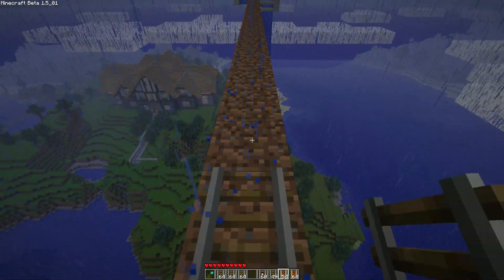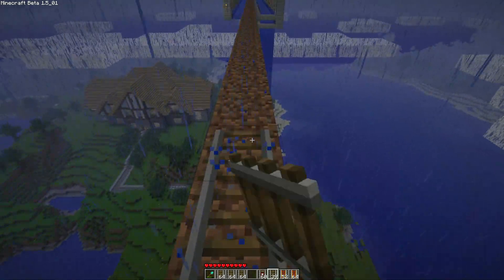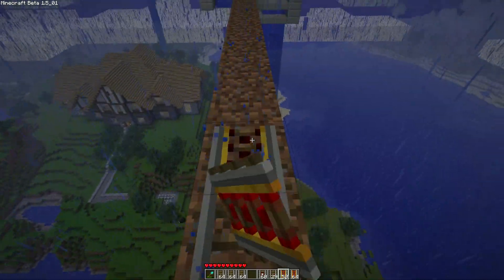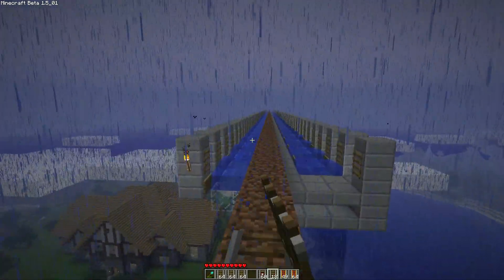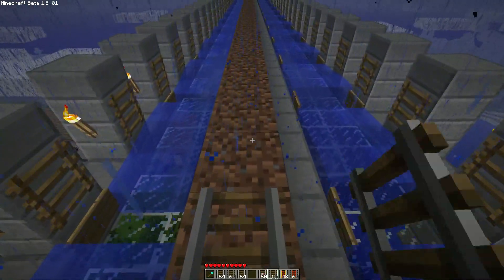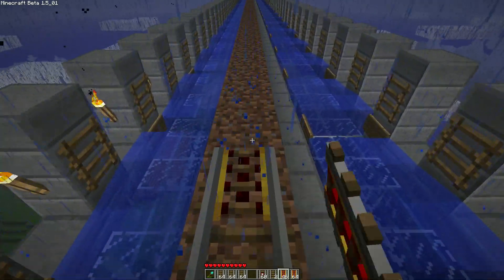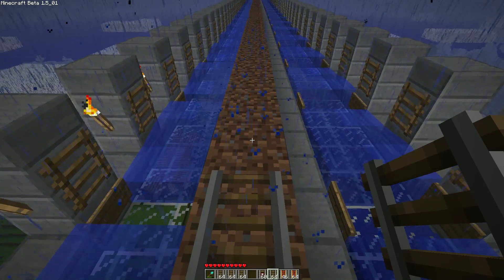I'm just setting up a temporary rail area and we'll get all these back. We're doing it by my house over there, my mansion. Hopefully we can obtain the achievement. It was easy to set up because we started by the east road, so I just used that as a base. I'm actually about 50 blocks short, so I'll just have to go and get 50 more pieces of dirt and we'll be all good.